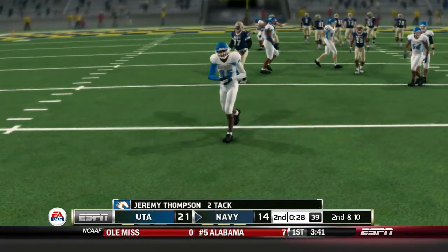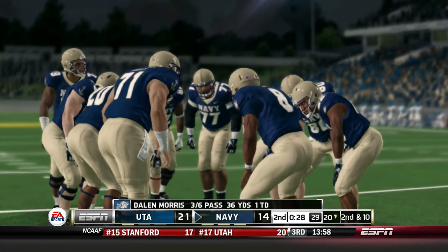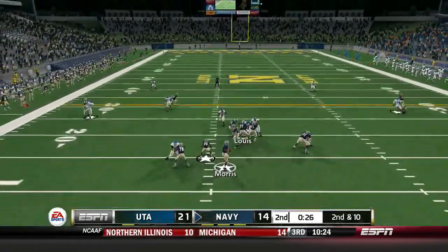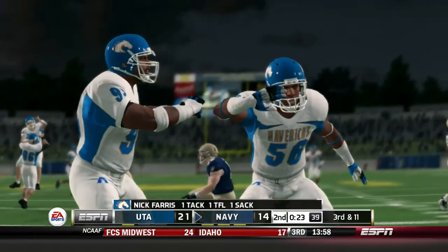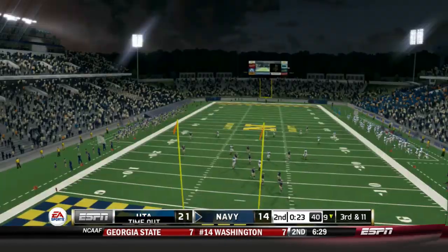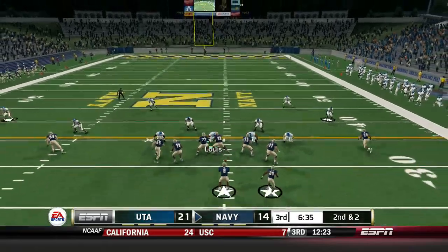Lewis there forcing the pressure — he just threw that one like a wounded duck going through the middle of the field. The pressure gets there and he goes down for a loss of one. Number 56, Nick Ferris, with a sack.